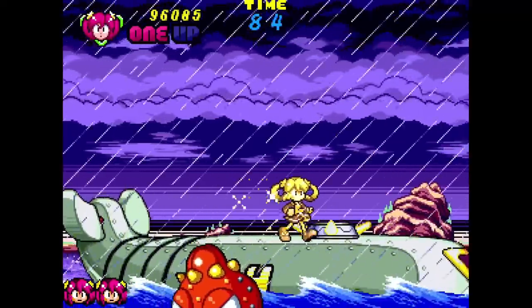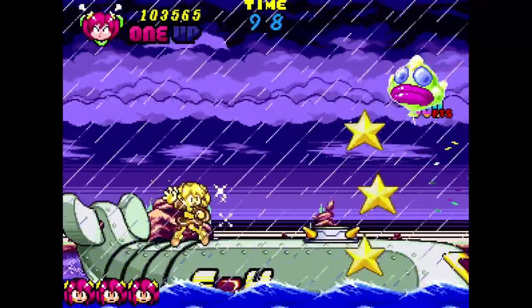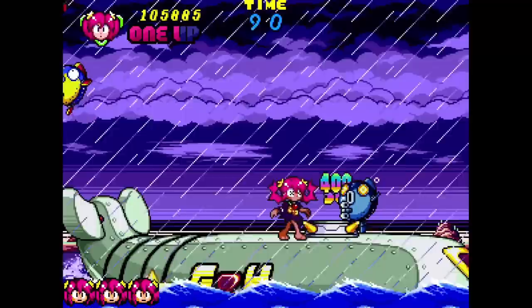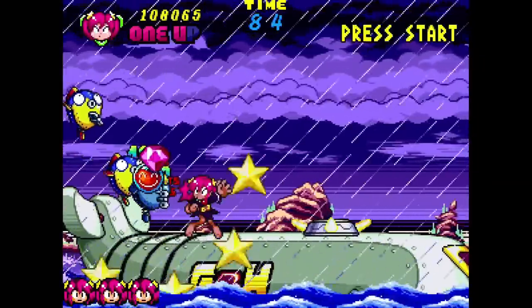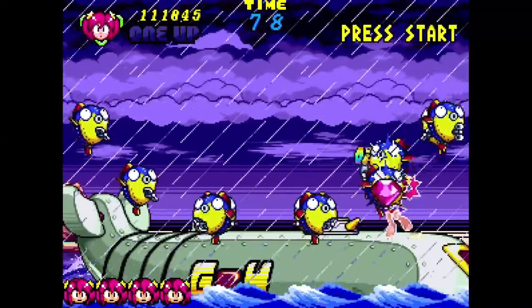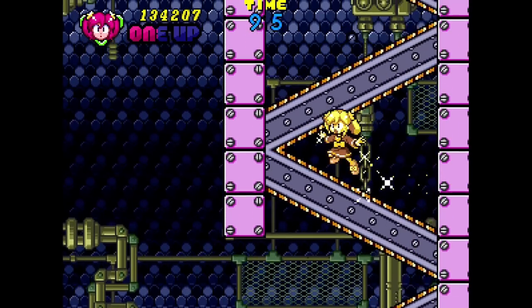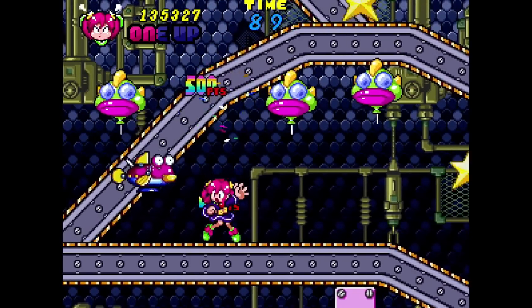Clockwork Aquario is a two-player action platformer where you can select one of three characters: Huck Londo, El Moon, and a robot named Gush. Essentially they all play the same, so it doesn't really matter who you choose. You have two buttons — one to attack and the other to jump. You can jump on top of enemies or attack them. Everything seems to need two hits to kill; one hit dazes the enemy and you can then pick them up and throw them at other enemies, pop balloons for points or power-ups. Some bosses require you to throw enemies at them, while others you can just jump on or punch.